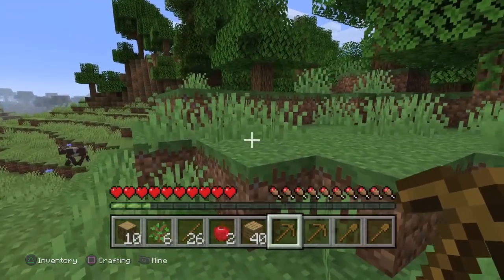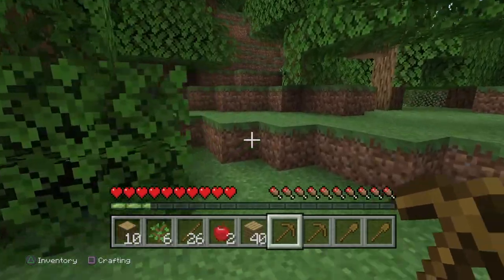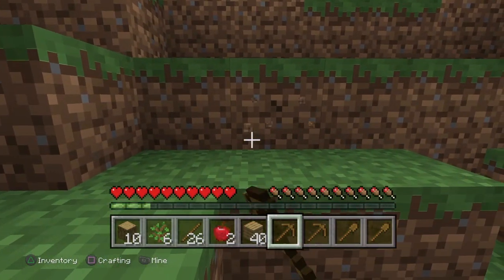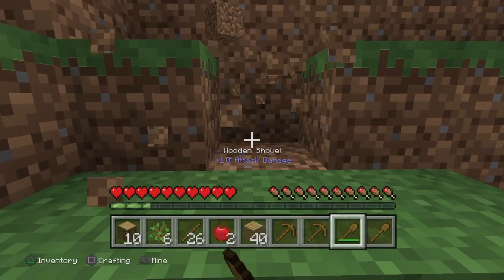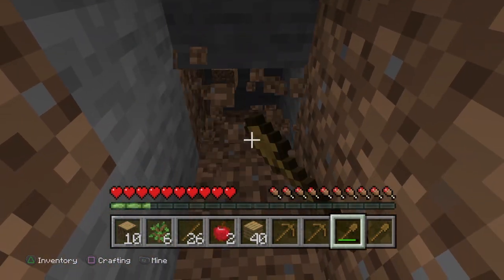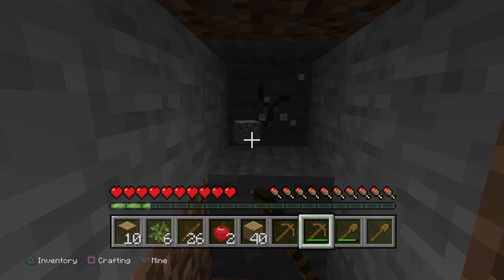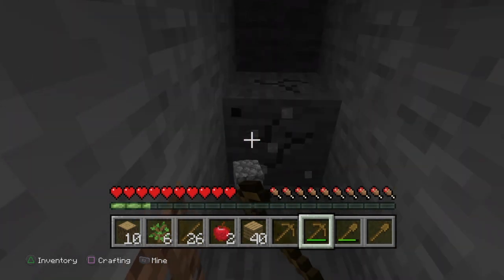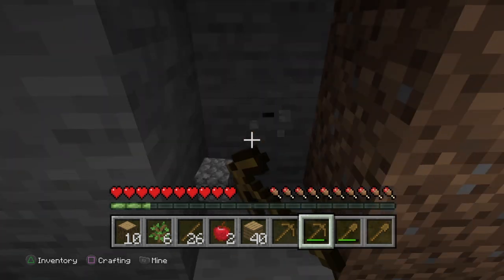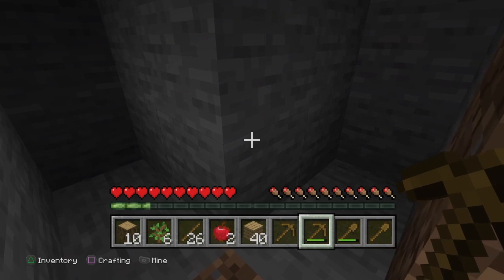Let's dig over here. We want to use our shovel for soil - the pickaxe is no good for that. Oh, we've got some stone - that'll be useful! We use our pickaxe for that. We need stone because when we mine it, it gives us cobblestone, and cobblestone is really good for stone tools. It also gives us material for a furnace, which we're going to create in a minute.